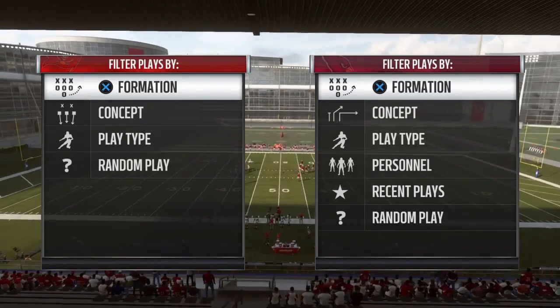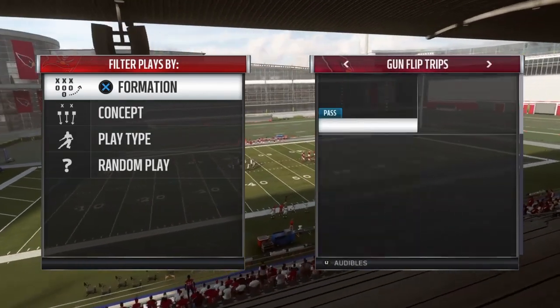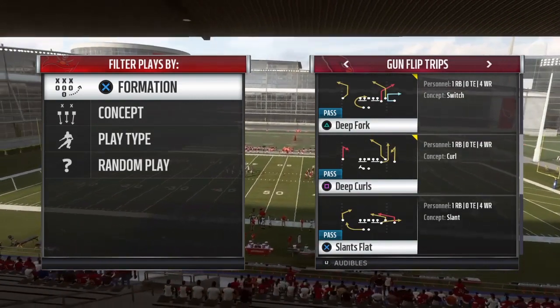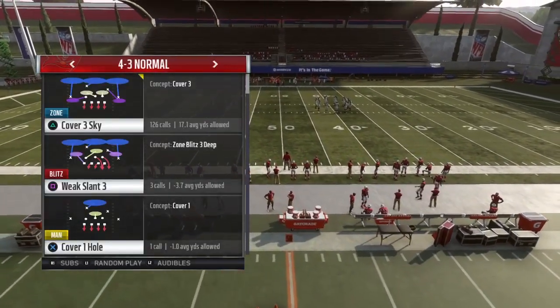It's Adderwad here coming at you with another great money play from the Arizona Cardinals offense. It comes out of the gun flip trips formation, and it's a cover three beater. If they adjust their zones you'll still get a big gain, but if they don't adjust and it's a normal cover three, you'll get a one-play touchdown. So we're going to come out here in a cover three and take a look at the play.